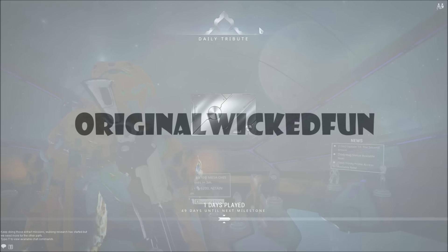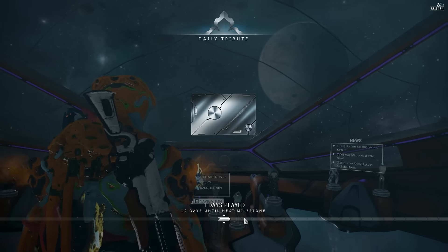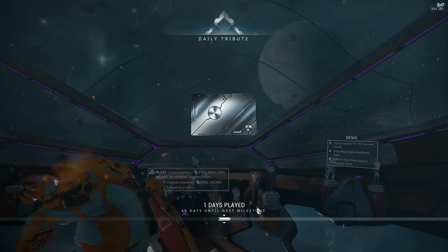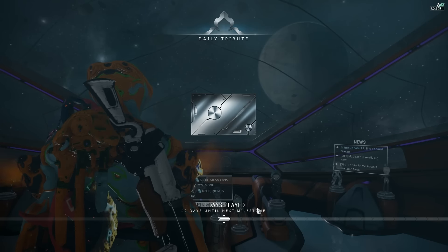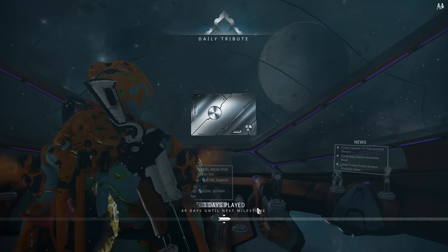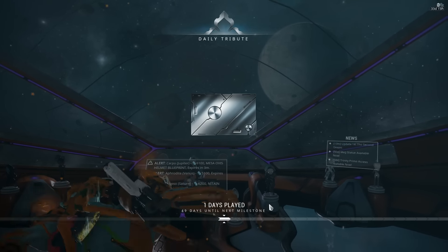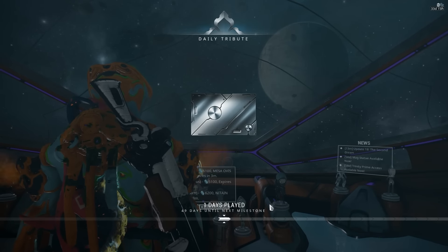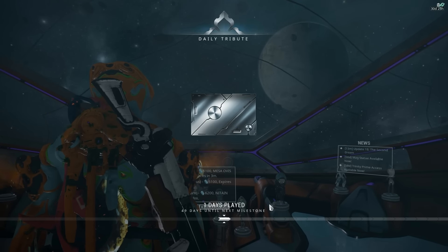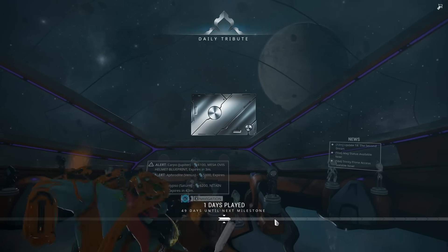Update 18 has finally gone live and with it comes a new login reward system. Apparently they originally said it was going to continue from where you were. Players with a high mastery rank will increase the chance to receive rare or more valuable rewards. Each level of mastery rank will provide a 5% increase to obtaining improved rewards. Login rewards are randomly generated, even though you can see there are milestones — 48 days to the next milestone.